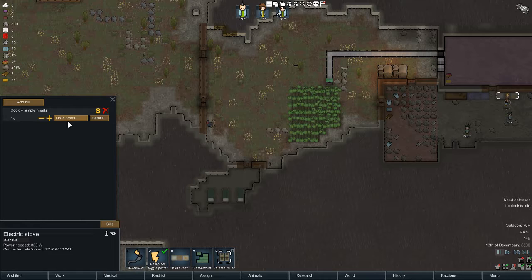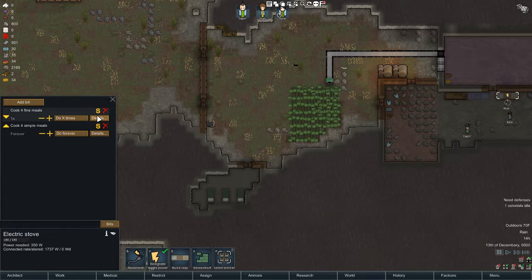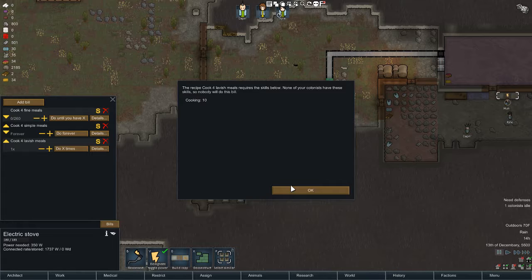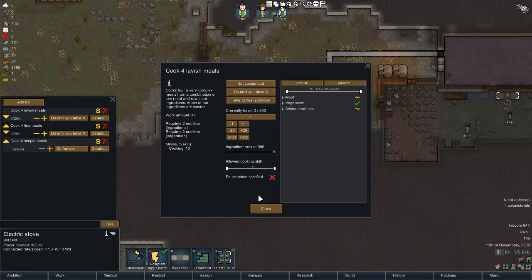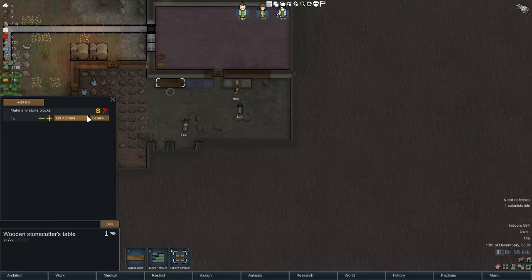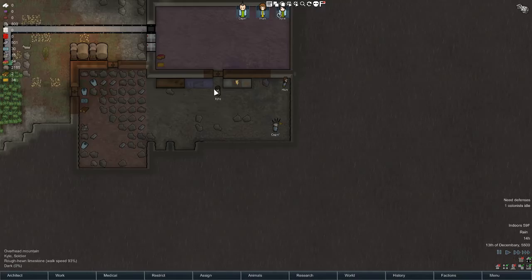The electric stove is where you do all your cooking. We have food down here but you don't want them eating raw food - you want them making simple meals at first. We have a cook so we can cook fine meals - we'll do that until we got about 250. Then we'll do lavish meals, but we don't have a cook able to do lavish meals yet. You put them in this order because you want: if they can't do the top one go down, if they can't do the next one go down - simple meals doesn't require anything.